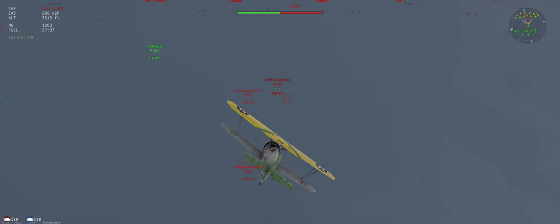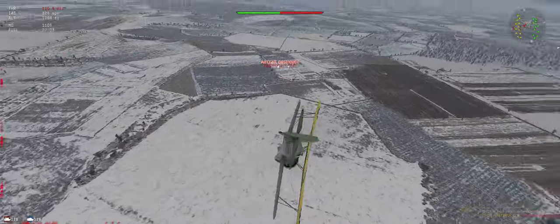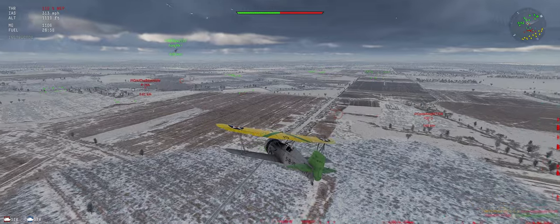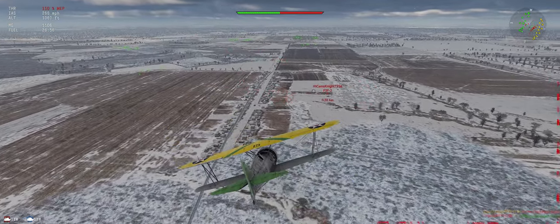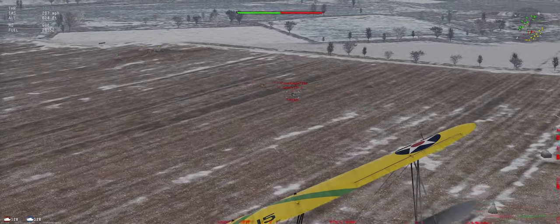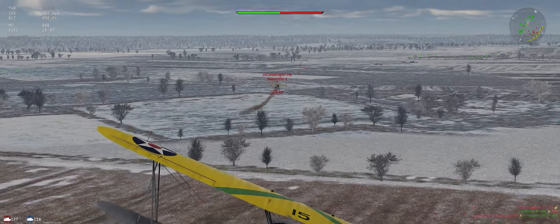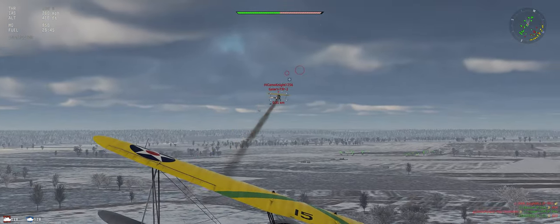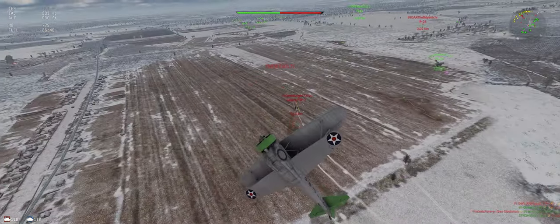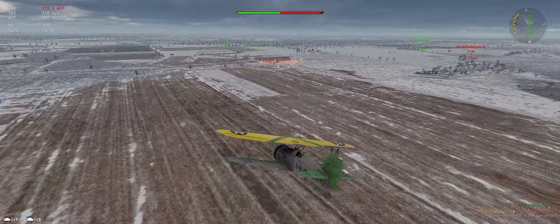I don't want to go after the guy in front because we'd put ourselves right in front of his guns. We'll take this one first, then go chase the F3F — that's our dad with the .50 cal. Should be catching him. This is when you wish you had a .50 cal. There we go, he's down.